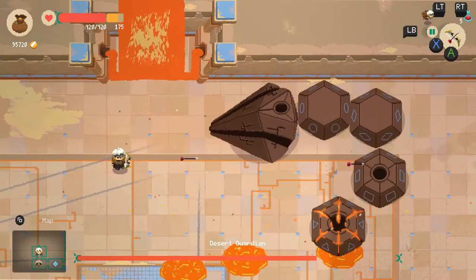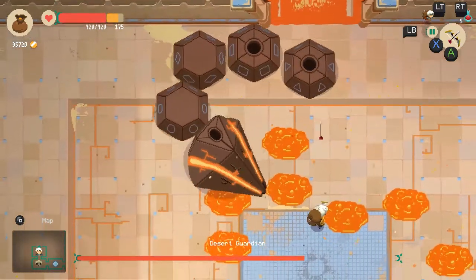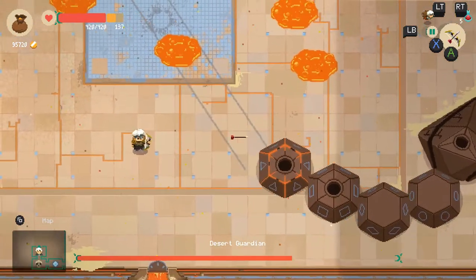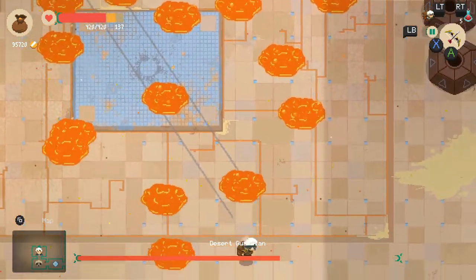Naja the desert guardian's body segments are unique in all of their attacks. If you have one that you are struggling with, try to finish off that piece as quickly as you can. That way you won't have to deal with it for the rest of the fight. Personally I would try to destroy the one that summons flame minions as soon as possible.